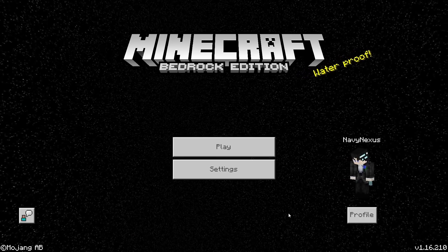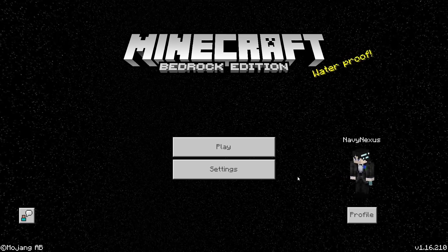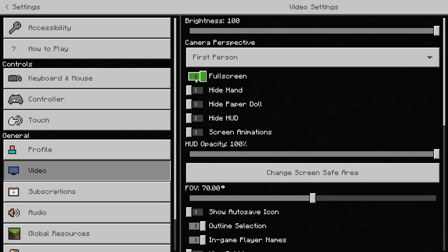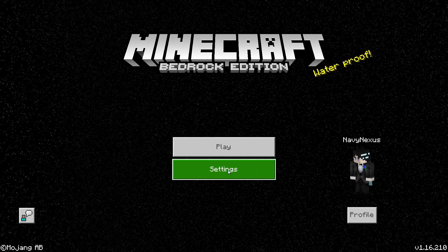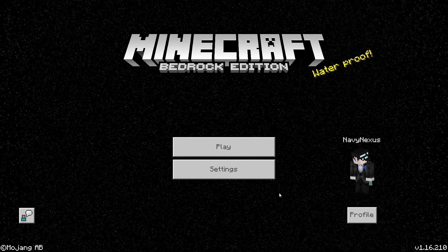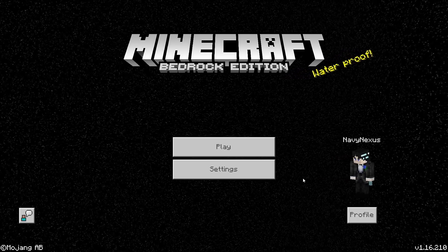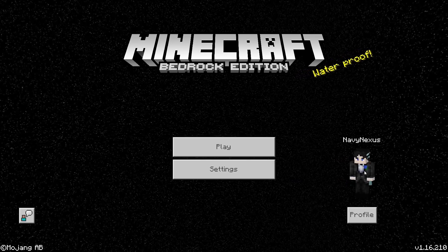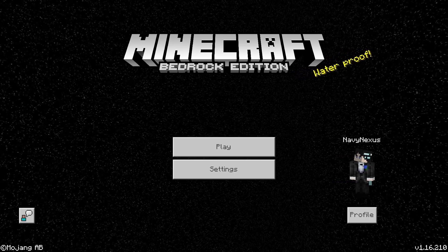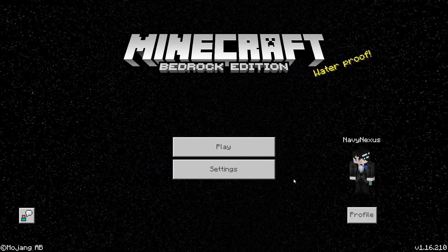Next up, there's finally a full screen toggle button. Like in Java Edition, you can now press F11 to toggle full screen. That is extremely important because going into the video settings to toggle full screen is very annoying, especially for recording. When I record I have to use full screen, but when I want to test things it's very inconvenient — switching tabs causes the game to minimize and the white loading screen pops up, which is quite annoying.